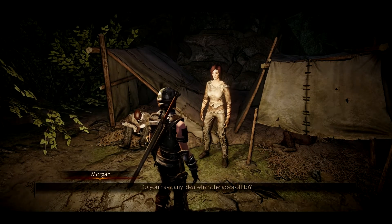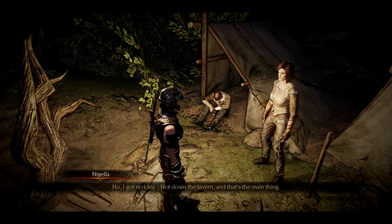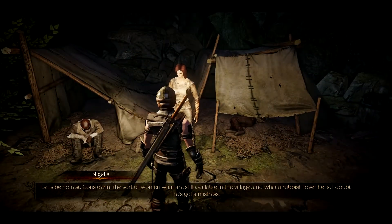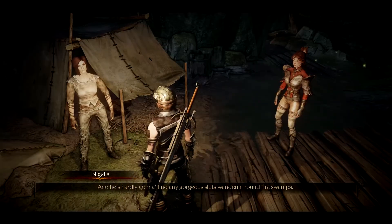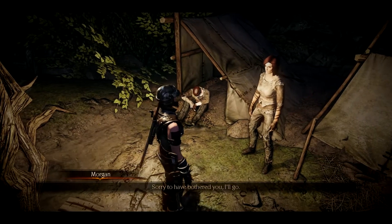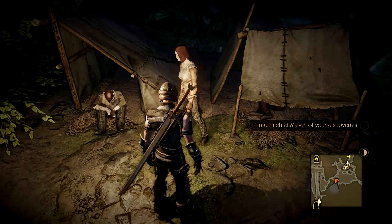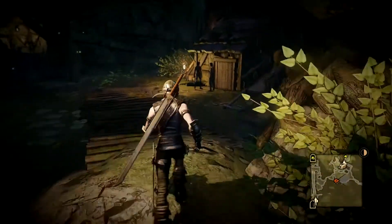Do you have any idea where he goes off to? No, I've got no idea. Knocked down the tavern, and that's the main thing. It doesn't bother you at all? Let's be honest — considering the sort of women still available in the village, and what a rubbish lover he is, I doubt he's got a mistress. And he's hardly gonna find any gorgeous sluts wandering around the swamps. He might be surprised. Sorry to have bothered you, I'll go. I've noticed that this water is going underneath their living quarters, so they're basically sleeping in soggy dirt. Well, at least we've now got a new quest.